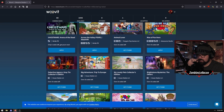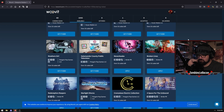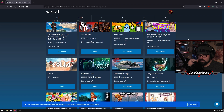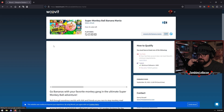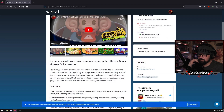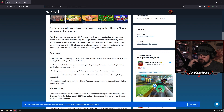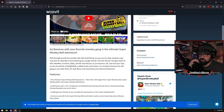The other thing that this one does really well - let's pick a game here. So Sega and Atlus, for example, do a lot of their codes through this one as well. This one does some cool stuff - it'll tell you there are over 25 codes left. This is for Super Monkey Ball Banana Mania. It's got all your features and bits and pieces for it, including like a Twitter feed which is kind of cool.